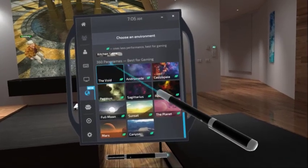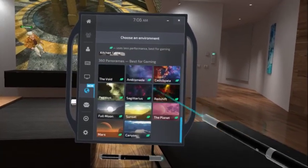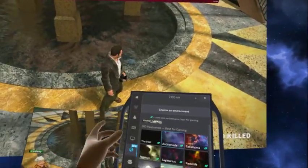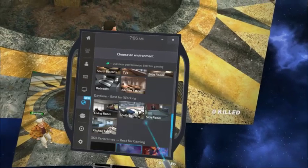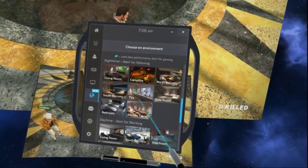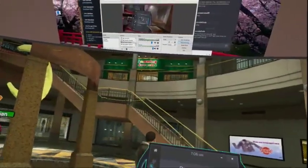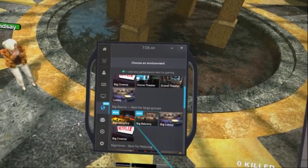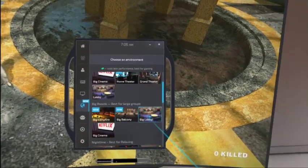The 360 panorama environments — the ones with the little leaf icon — are going to be better for overall gaming performance, so we'll go ahead and hit Andromeda. One minor issue is that in these environments I always seem to be way too close to the screen, making some of them almost unusable. The environments are categorized — nighttime ones are best for relaxing, big rooms are best for large groups of eight to twelve people.